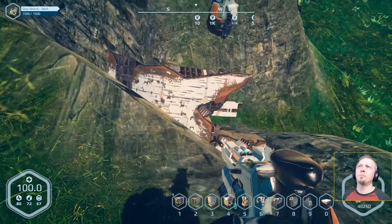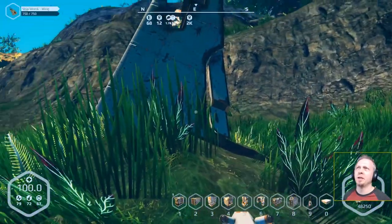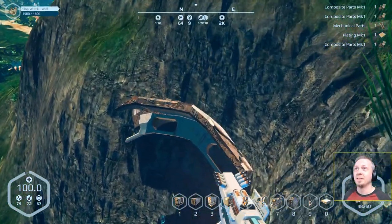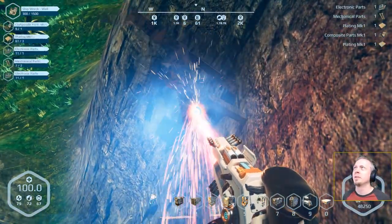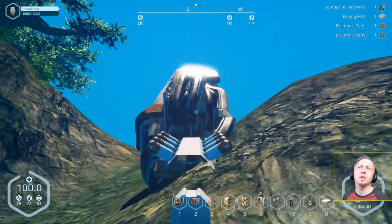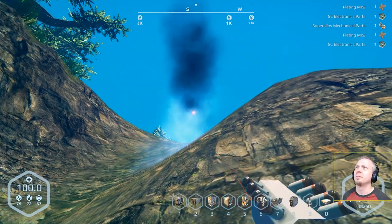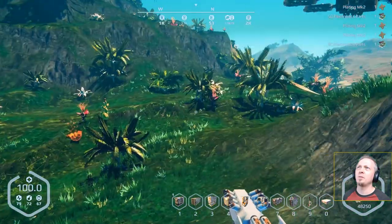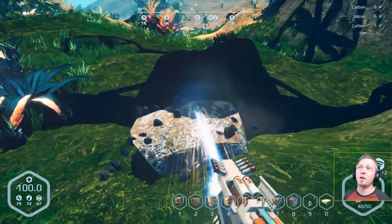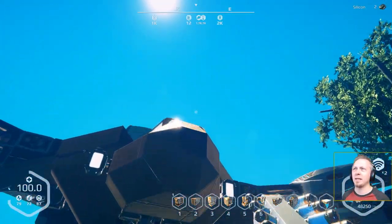We've got a bigger piece of wreck here - actual shipwreckage. I've seen the fin before, but the part below with the big metal girder I have not seen. It still has fewer hit points than the actual escape pods. I'm getting a lot of super alloy from all of these. If you ever need super alloy and you're having trouble finding it, go searching for man-made wrecks - find the survival pods and escape pods, great source of super alloy.